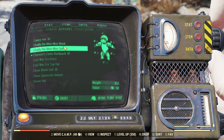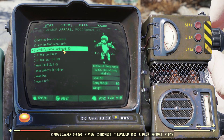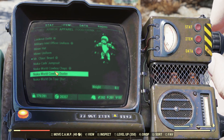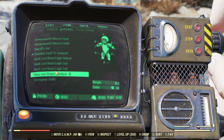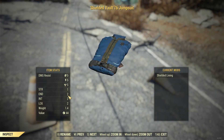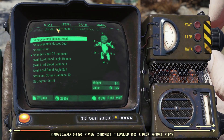As for apparel, I have a chemist backpack. Another really important one is the shielded Vault 76 jumpsuit, because shielded gives you plus two luck, which you need for Quit spamming when you're on a team.